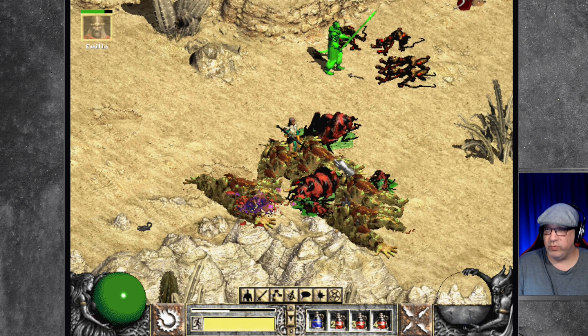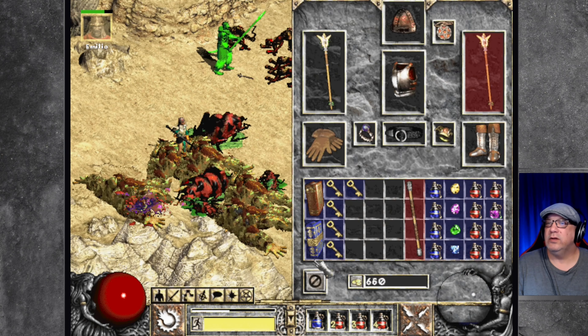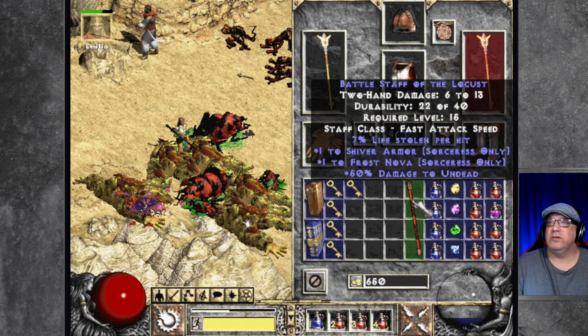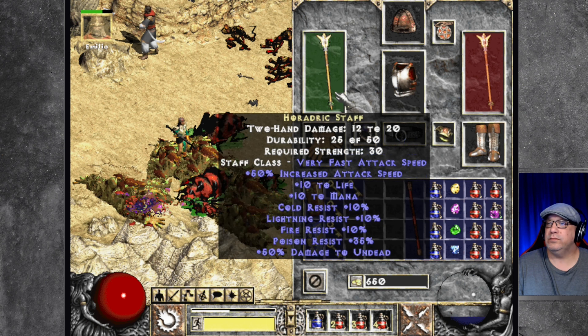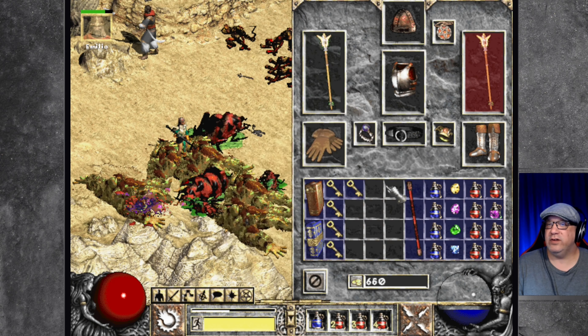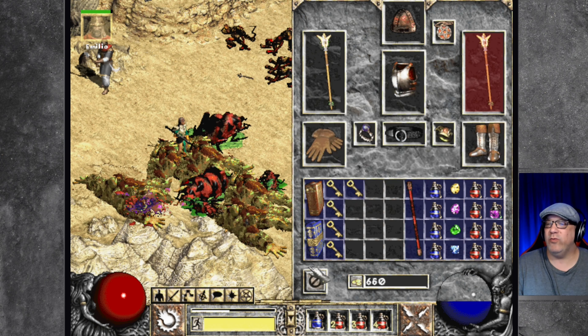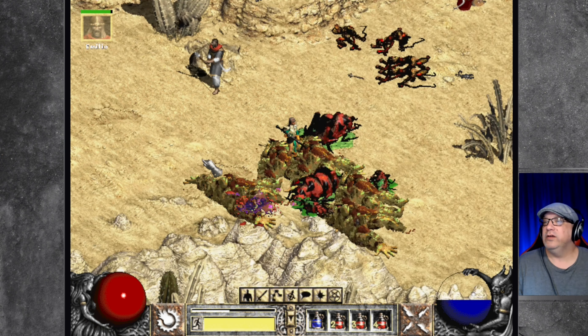He is poisoned. What did I just pick up there? A battle staff — let's check this out. It has increased attack speed, plus 10 to life, plus 10 to mana, and reduces all the stuff. No, we don't want that — no life steal per hit. Cool though.